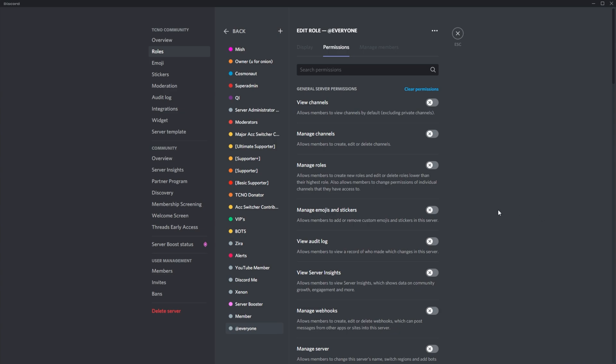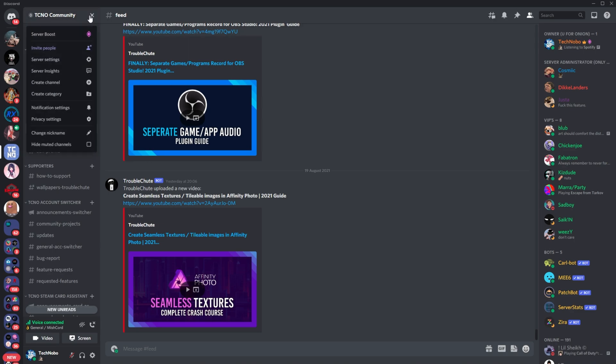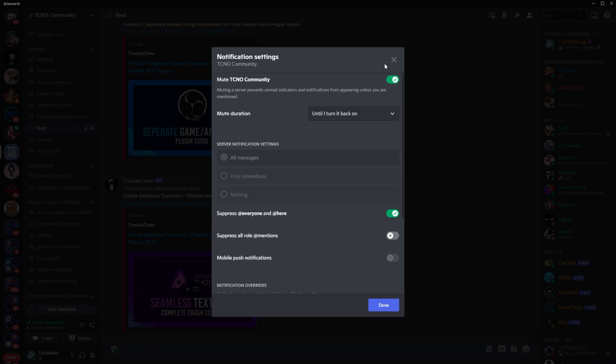Now, if you'd like people to not get @everyone notifications, there's a couple of simple things that we can do. All you need to do is head into a server, click the server settings in the top left, and then head across to notification settings. Inside of here, you'll see a screen something like this. You obviously don't have to own the server or have administrator perms on it, you just need to be on it. Make sure that 'suppress @everyone and @here' is turned on. You can also mute the server indefinitely and not hear the ping noise for any pings, messages, etc. You will still see a red number next to the server if you or your group has been added.